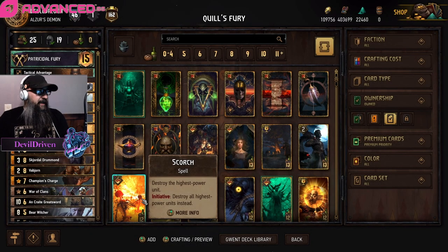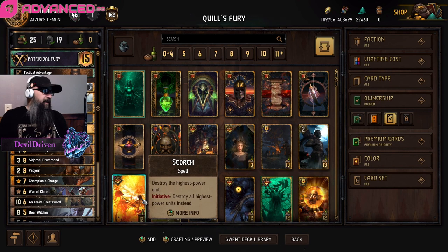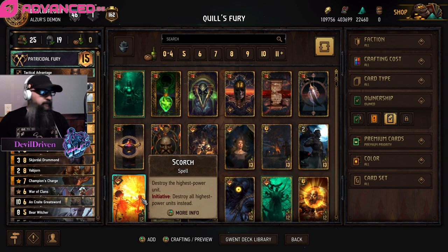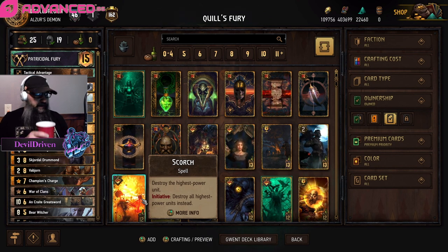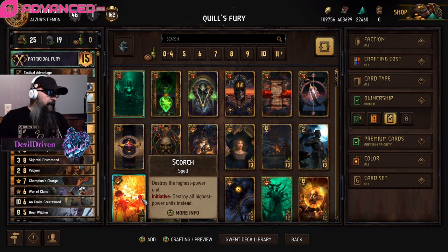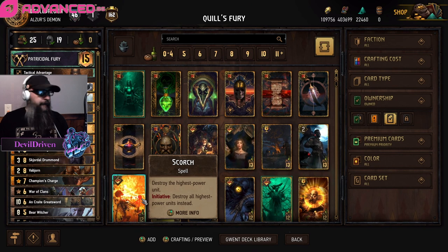Hey guys, what is up, I am Devil Driven. It's Monday, it's Ladder Leverage day. Got somebody new - Mr. Evades. How you doing today sir? I'm doing great, just enjoying the new expansion. And you've already reached pro rank, correct? That's right, I got my first faction almost to 2500, which is Skellige.